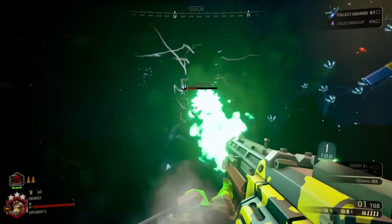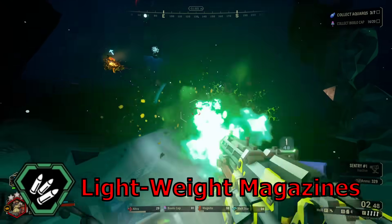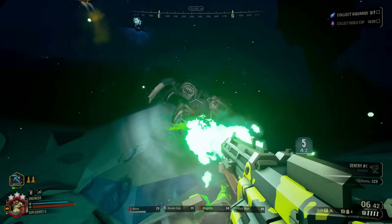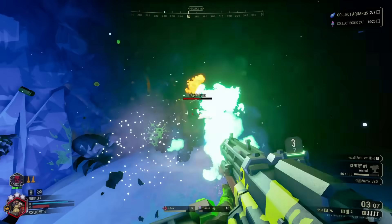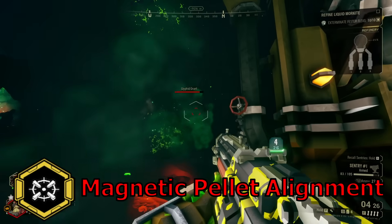Speaking of dishing out more damage faster, Lightweight Magazines does exactly that. With less weight to carry around, your max ammo is increased and swapping out magazines takes less time. Between that and your sentry, I mourn the souls who dare think there will be a stop to your onslaught.